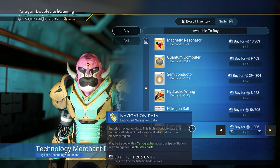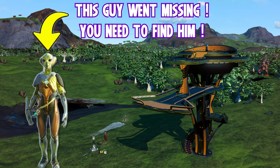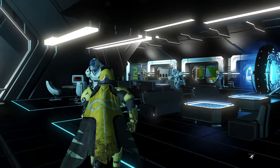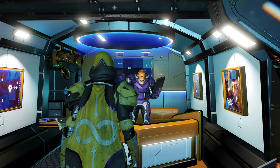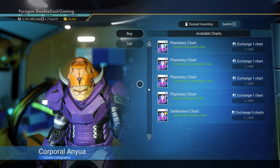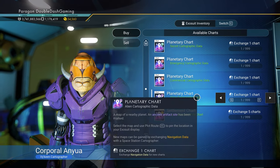You can even buy navigational data at minor settlements. If you haven't completed the Artemis quest to unlock all 16 glyphs, you need to do it now — I'll assume that you've already done so. After collecting navigation data, make your way back to the space station and head over to the cartographer, which is the first booth on the right side. Interact with the NPC and select 'Exchange Specific Charts,' then select the 'Alien Cartographic Data' option. Exchanging 10 navigation data should be plenty enough for now.